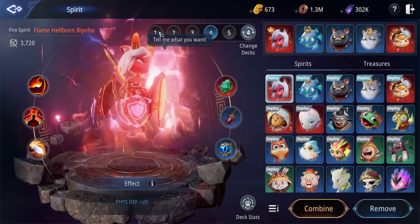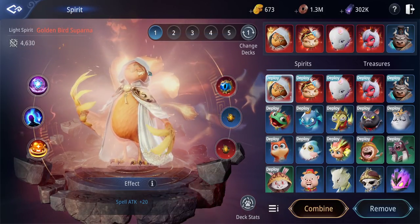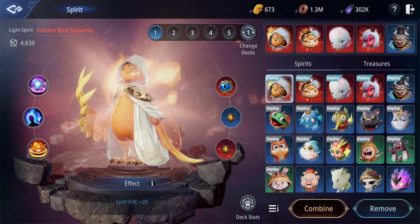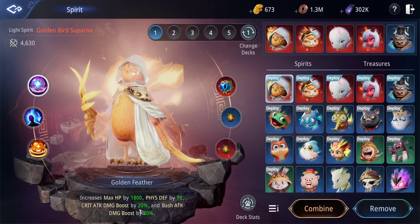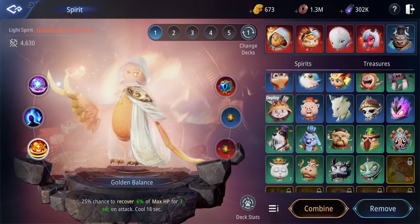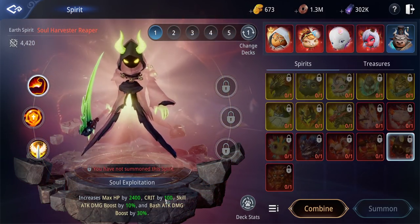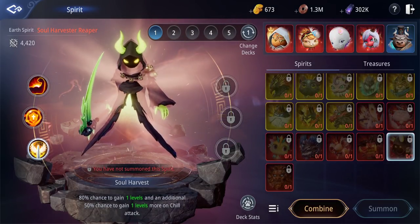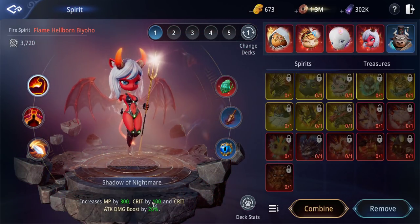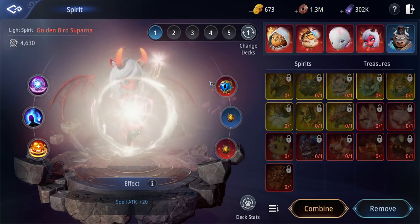For spirits, if you're lucky enough to have the Suparna golden bird spirit, that's your most preferred epic spirit because it gives 20% critical attack damage boost and 10% bash attack damage boost. Next, you want the Soul Harvester Reaper, which increases your critical by 100. After that is Flame Horn Bioho, also for 100% critical and 20% critical attack damage boost.